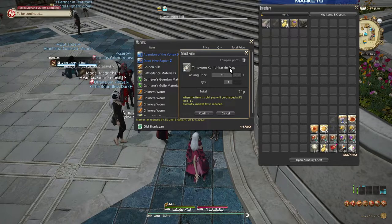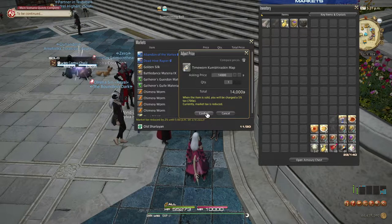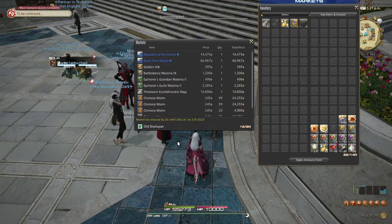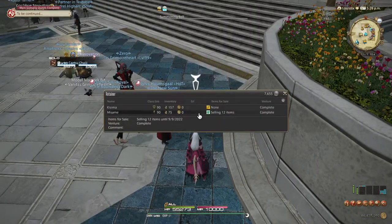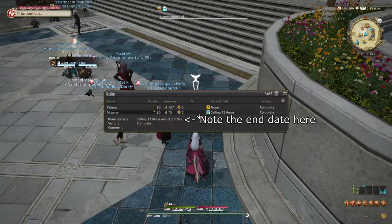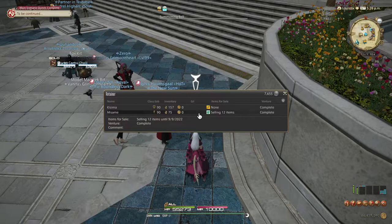Returning to your sale: it does not cost anything to make a posting. It only costs the tax if the item sells. You can however only have at most 20 separate stacks of items on sale per retainer, meaning that with two retainers you can sell at most 40 separate things at a time. Finally, your retainers will only have their items actively for sale for a week after you see them, so you need to visit them at least once a week to keep their sales rolling — though you may want to do this more regularly to adjust prices around the fluctuating market anyway.